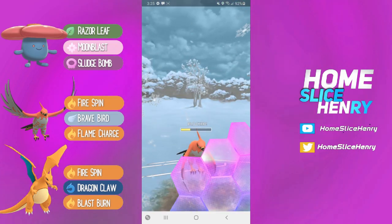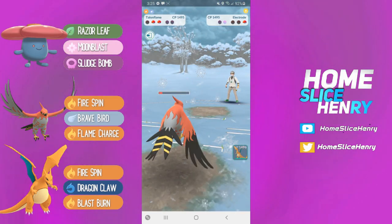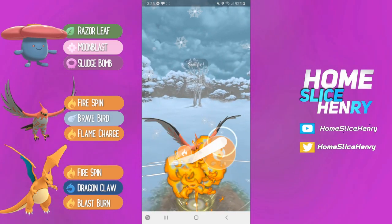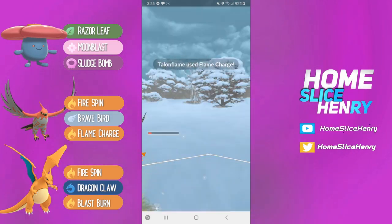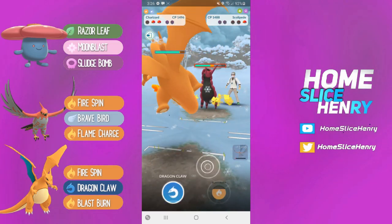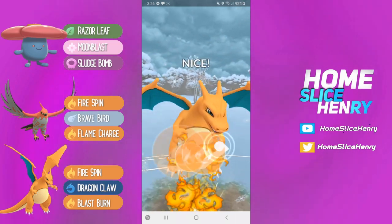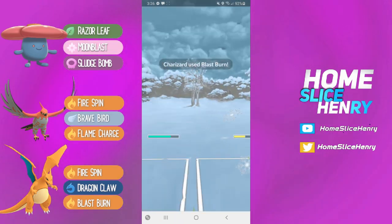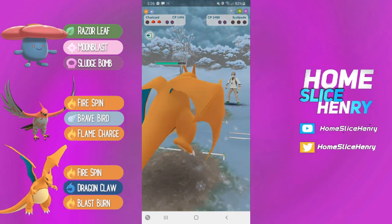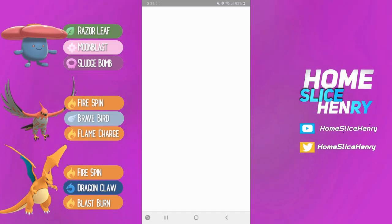I'm in an okay spot where I can now shield up this Foul Play. Due to the Flame Charge buff, I'm able to farm down and go for another buffed Flame Charge, which gets the shield on Scolipede. We're able to bring in our Fire Spin Charizard. So even though they had two flyer counters and we had two flyers, we are able to take the win. Good game to my opponent.